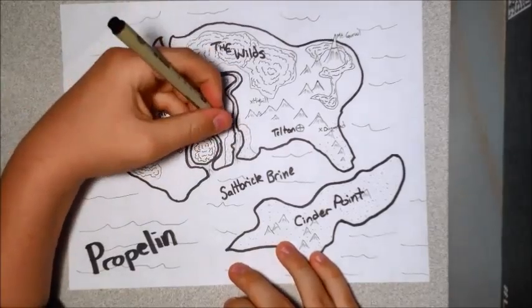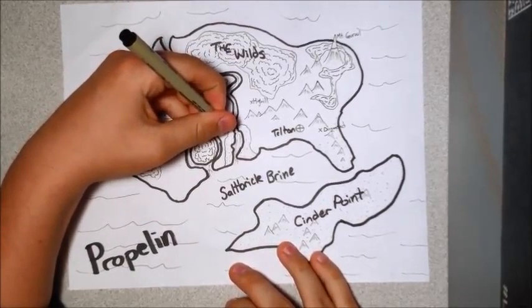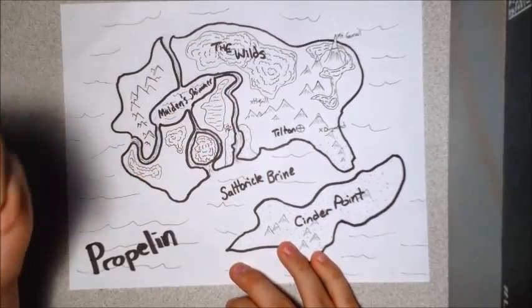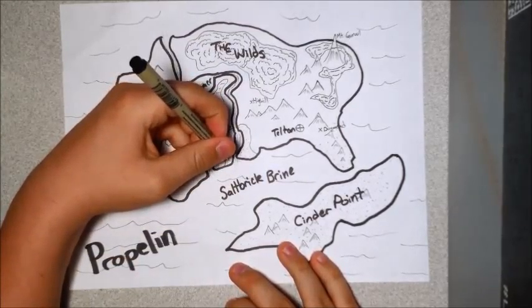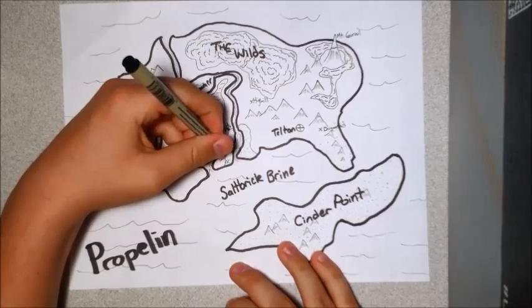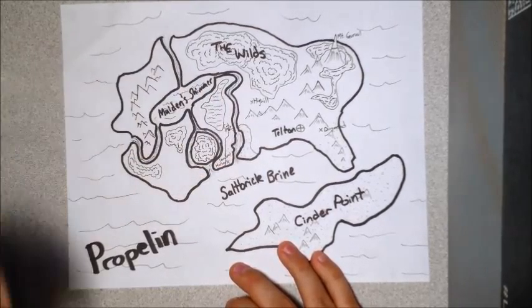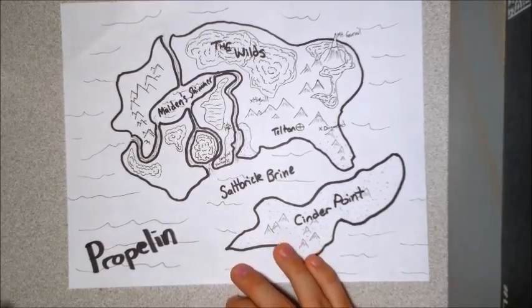And then I'll name this one High Hill — it'll kind of be in the mountains but not on there. And over here we'll name this one Cod Port, a big fishing town. And down here, Swallow Harbor — something right on the coast there.